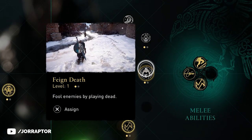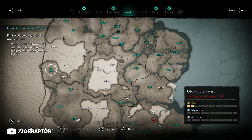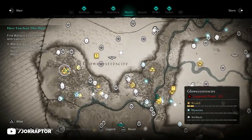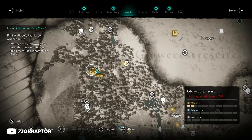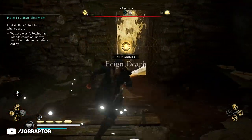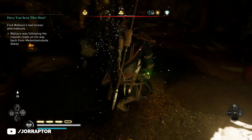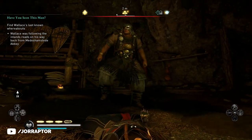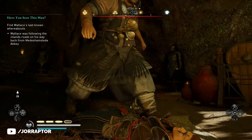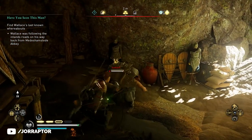Let's start with the Feign Death ability we talked about before launch but never really saw in action. I discovered it on the map in Glowchester Shire in a level 220 camp — just keep using the Odin Sight and you will find it eventually. On rank one it's not really that strong; doing it in the middle of combat will just have enemies stare at you, and the moment you get up you are immediately alerted and fighting again.